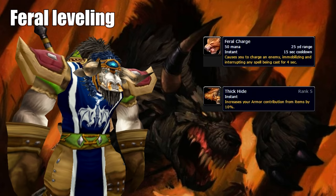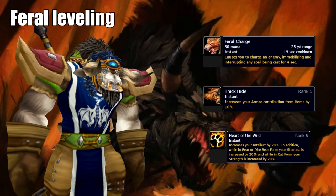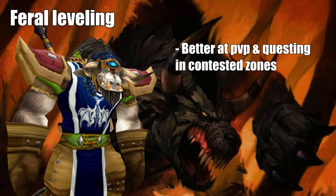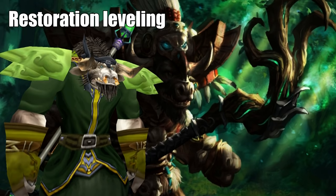Healing as a Feral Druid isn't too bad either. With some off-healing gear you can do just fine in lower dungeons, and 5 points in Heart of the Wild gives you 20% extra intellect, which is a lot of mana in the later stages of the game. Feral is also much better at PvPing and questing in contested zones, as you'll be using stealth a lot — meaning the chance of getting ganked or having the opener on another player is much bigger. Being able to level while having stealth is a huge advantage, especially if you're in a zone crawling with Alliance like Stranglethorn Vale.